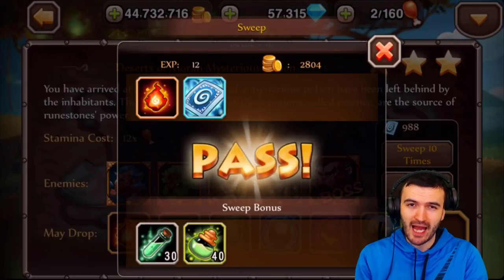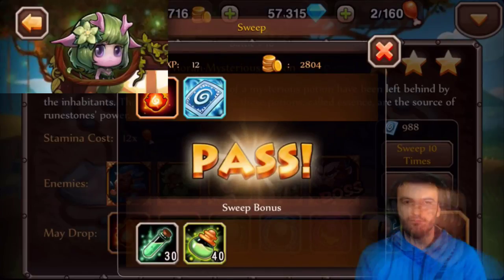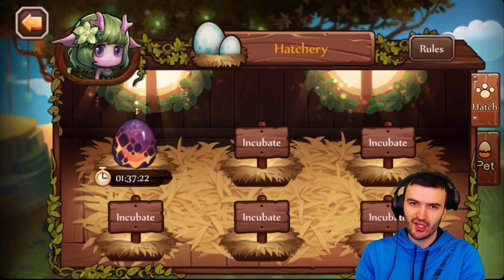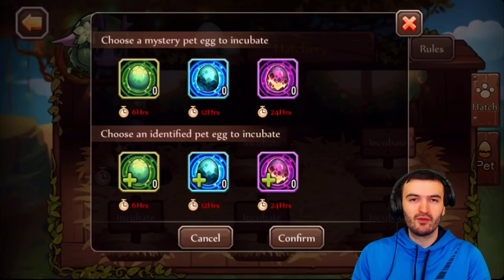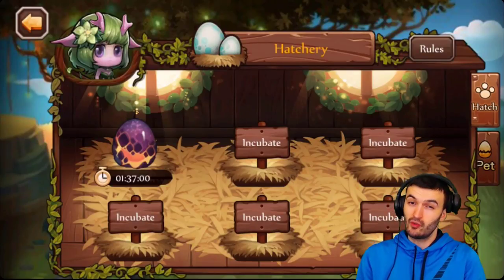Not to worry — I've already gotten an egg and put it in the hatchery, so let's head over there. Once you find your egg, you come into the hatchery in your heroic village. You'll see six incubators. Click on one, choose which egg you want to place in it.